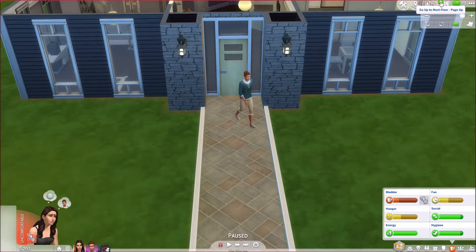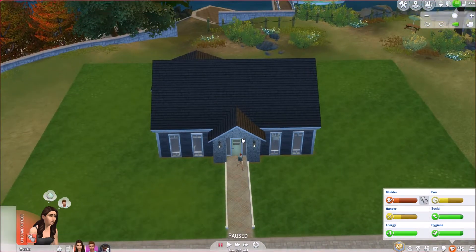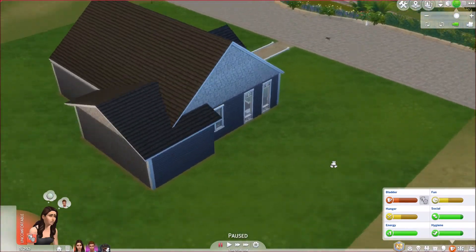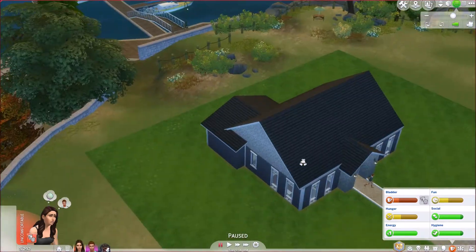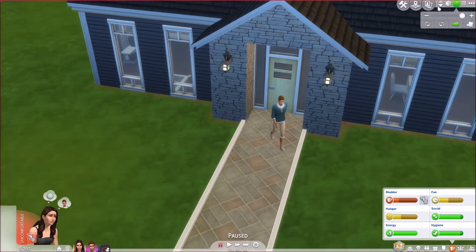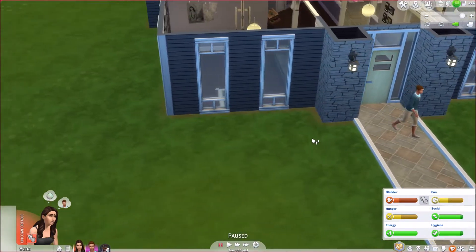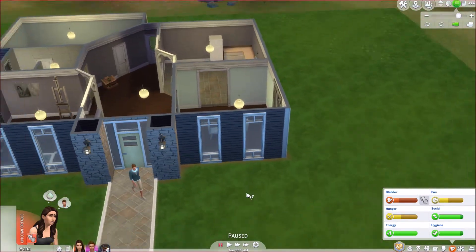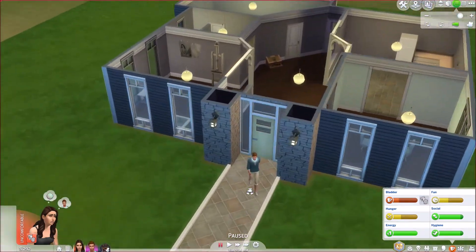I did fix the roof, guys — I finally figured it out and it looks a lot better. I like it a lot better now, still not too terrific, but better than it was. The place does need more windows, I know — we will get more windows but we're a little bit poor right now; we have 292 simoleons. I also put a little bit of dirt around the entire house just for added texture and a more realistic look.